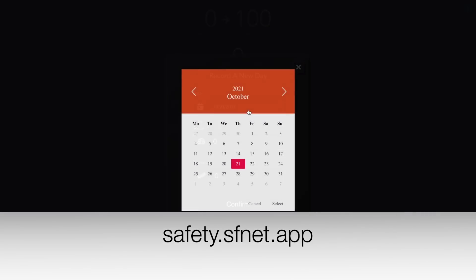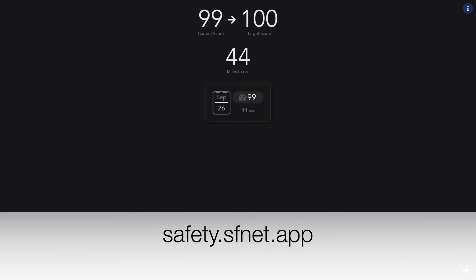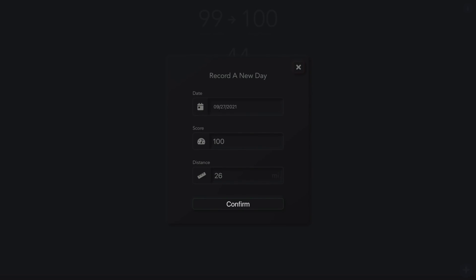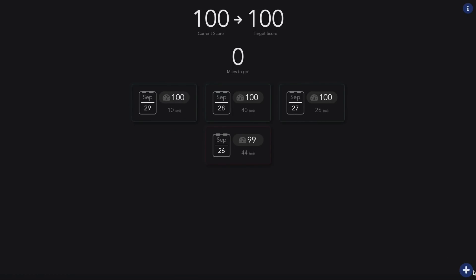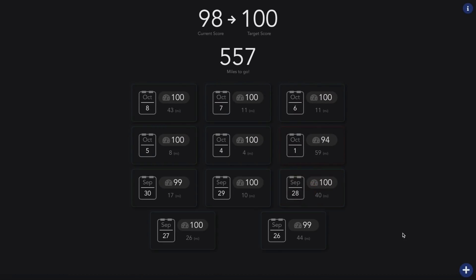The first tool I recommend is safety.sfnet.app. This interface lets you log each of your trips — you put in your miles and the score you achieved — and it tells you exactly how many miles you need to drive to get to 100. This worked flawlessly for me, to the mile. You want every single day to be a 100, so even if you have a bad day, just keep driving. If you get home and had one hit that brought your score to 98, keep driving that day until your daily score goes back to 100.